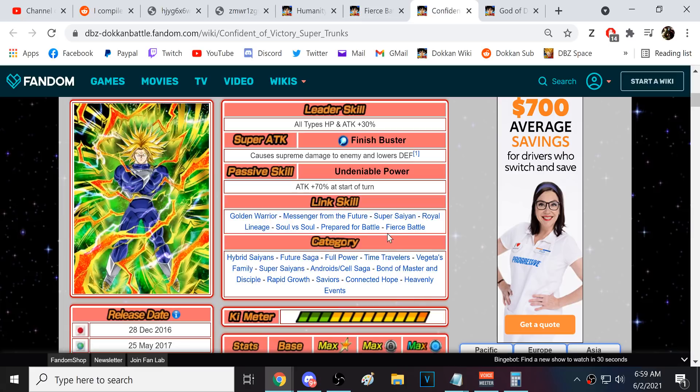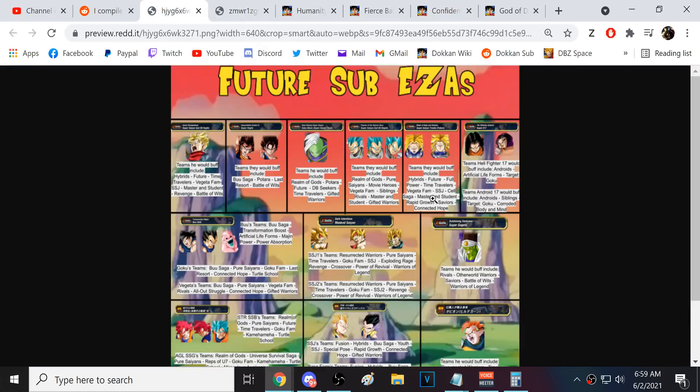The STR and PHY Super Trunkses being really good would be a major win because look at all those small categories — Connected Hope, Savior, Rapid Growth, Android/Cell Saga — they all need so much help. The Heavenly Events category in particular really needs it. The new Dokkan Fest Kid Gohan really wants a Heavenly Events category ally on rotation to help build up both his attack and defense, so these Trunkses will be good there.